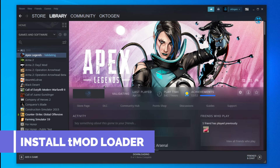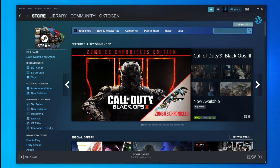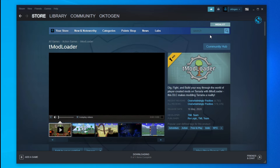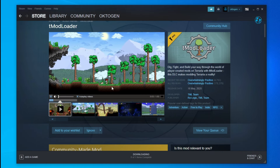Next, what you can do is open Steam, go to the Store and search for tModLoader. It's free, so install it, run it, and after that you should be able to play Terraria. While I searched working methods over the internet, this one seems to be the best method if your Terraria won't launch at all.